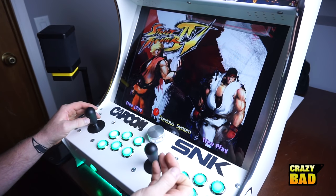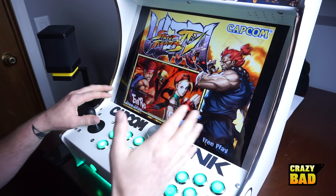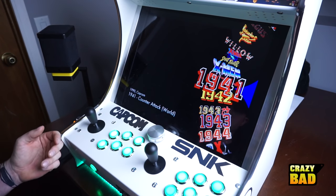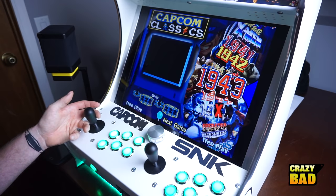So it's not technically 114 different systems. Like Street Fighter 4 — this isn't an entire system, it's a game. Ultra Street Fighter 4, so that's one, this is two. These only have one thing in them. Whereas if I go to Capcom Classics and hit the button, I can go in and start cycling through all of them, like the old school 1941, 1942, things like that.